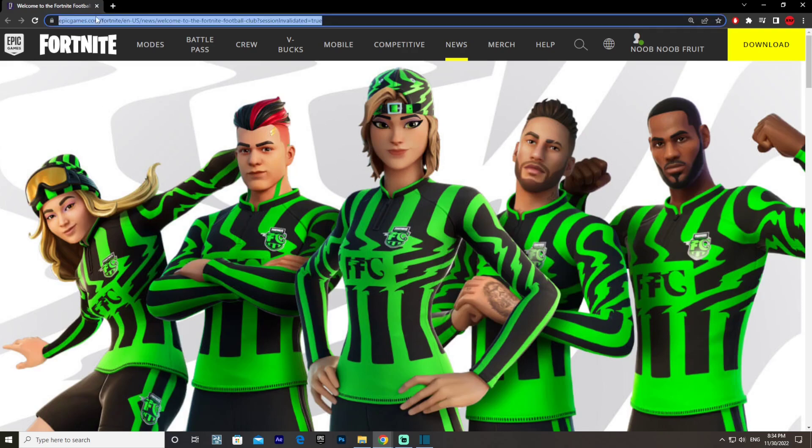The first step is to go to this website right here. Make sure you put ffc.com slash Fortnite and you'll find it. If you can't find it, there will be a link in the description box below of this video, so just click the link and it'll take you to this website.